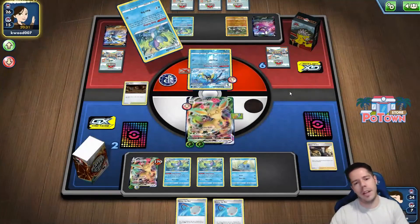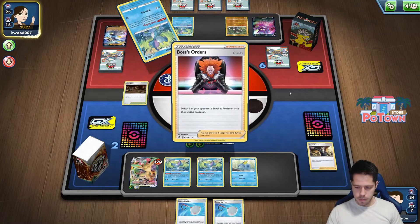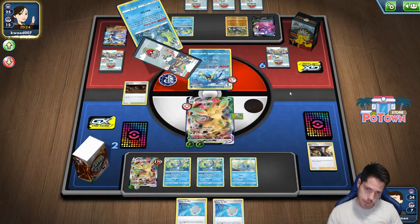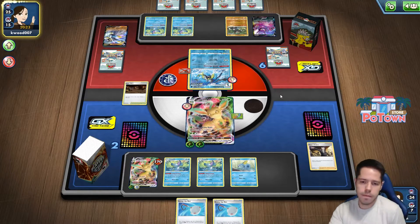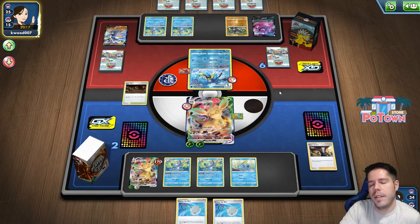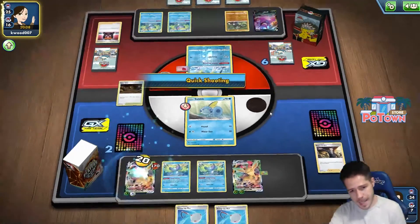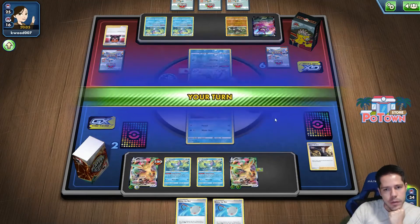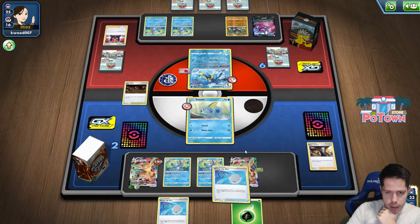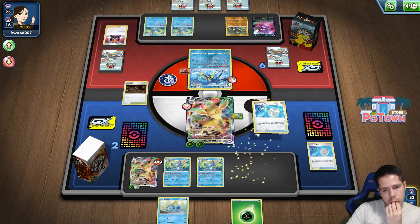For a second I thought Crobat was weak to Grass, but it's not. We see the Boss — so yeah, this is absolutely over. I'm really not giving up though, even though they did not bench another Urshifu.